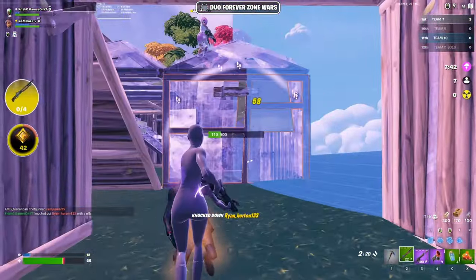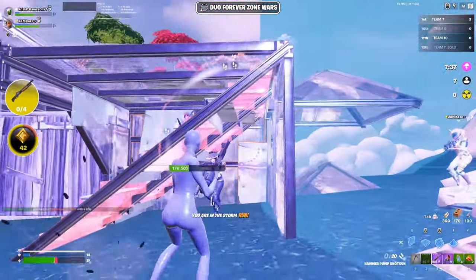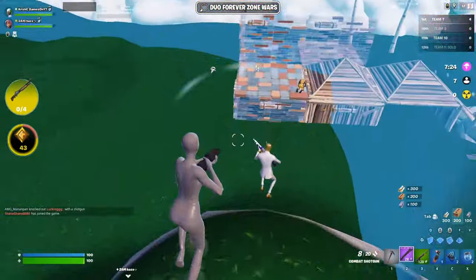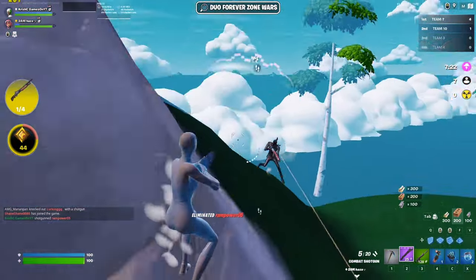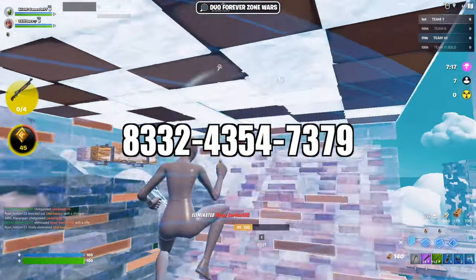The closest you will get to real games is Realistics. Forever's Zone Wars has high intensity of real games with moving zones, and you know how to sit through the downtime in between rounds to continue fights. There's also a duo zone wars map so you can practice with your duo at high intensity as well. The code will be at the top of the description.